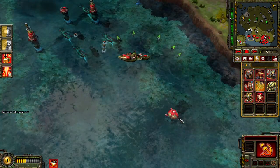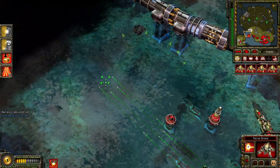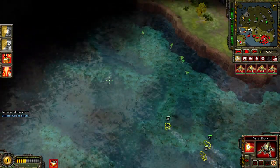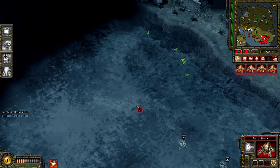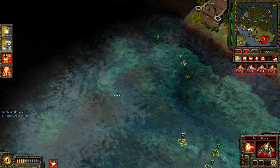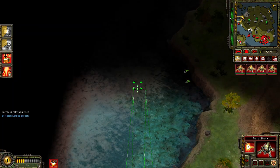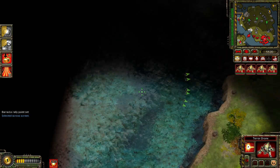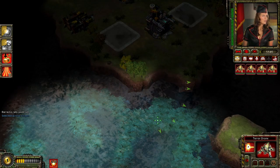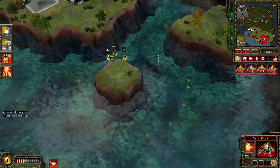Need a little hit and run. Enemy units detected. Do not relent. Our base is under attack. Need a little hit and run. Construction complete. Need a little hit and run. Enemy units detected. Hurry, Commander. The longer you take, the longer the Sigma Harmonizer can stop time. Oil derrick captured.